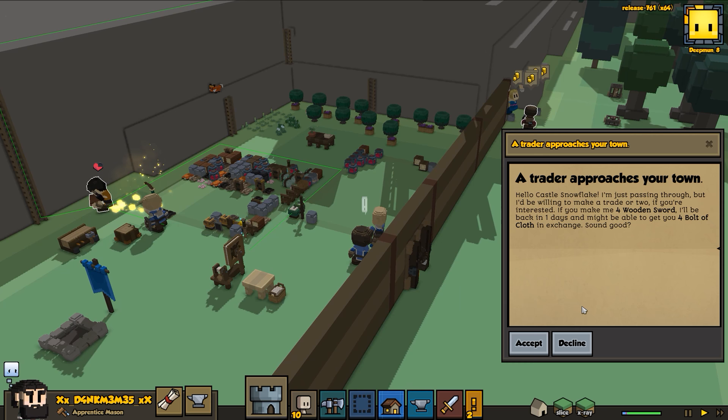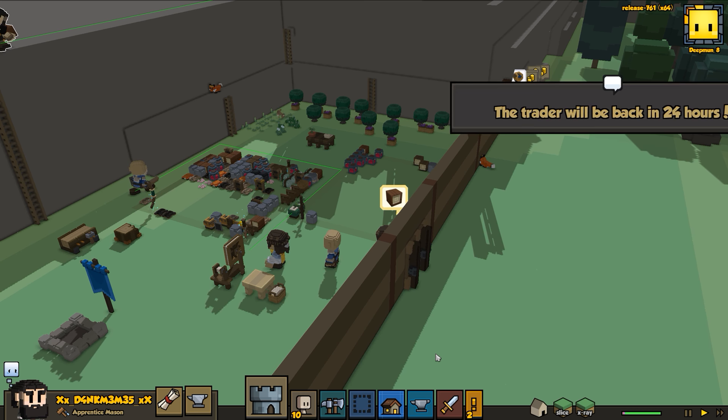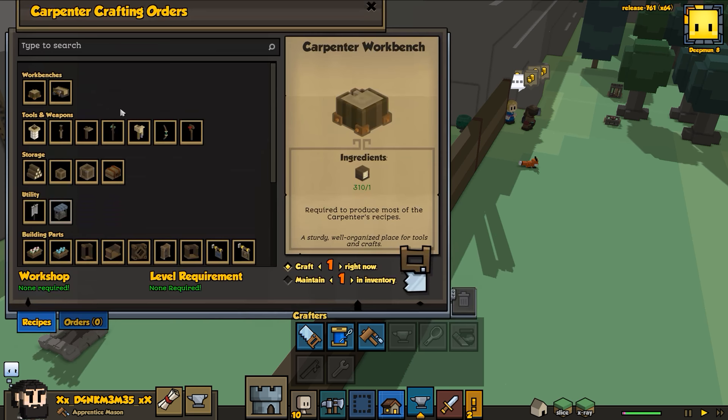Ooh - four wooden swords for four bolts of cloth - I am gonna accept that, it's actually not a bad deal. We'll build a couple more wooden swords - it pays to have extra wooden swords as we've just proven.